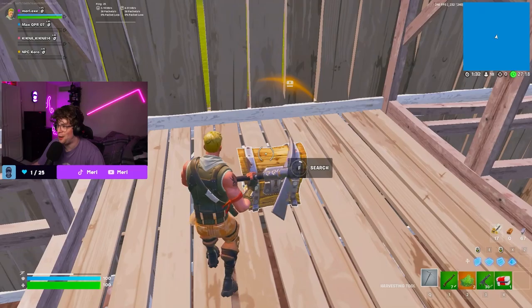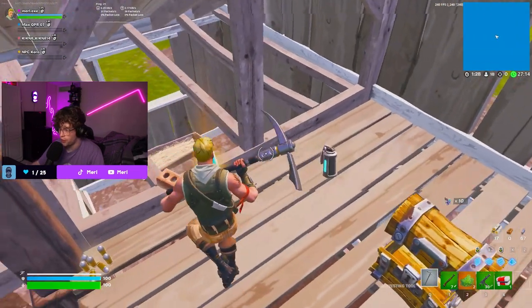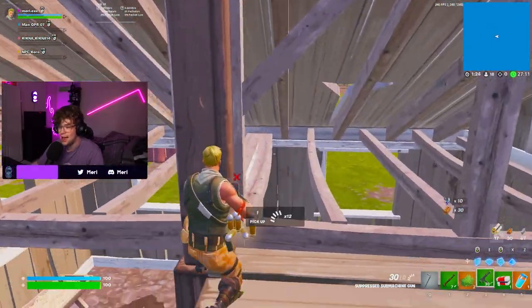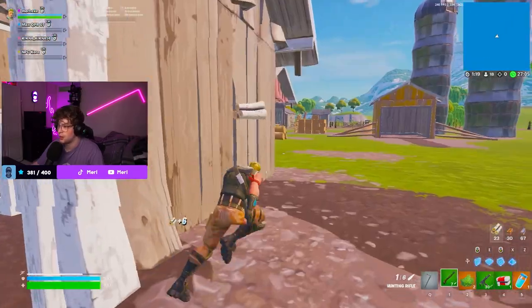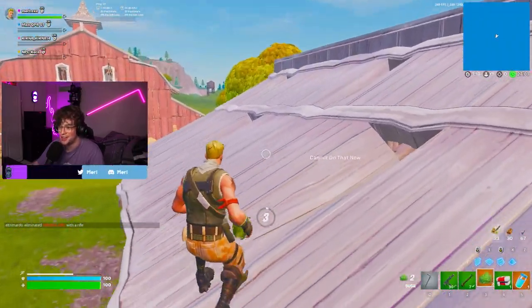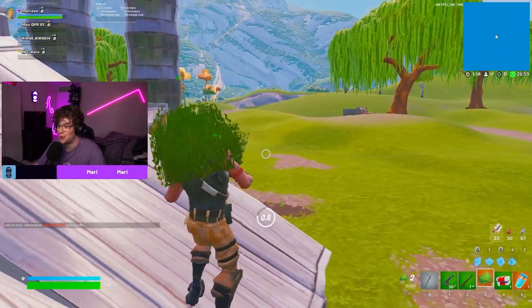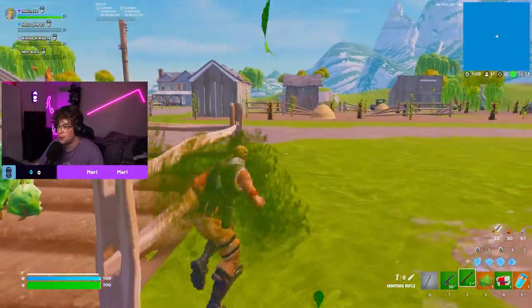Do let me know in the comments how you guys are liking Creative 2.0 and what is your favorite map so far. I believe this is set in Chapter 1, Season 2, so this is actually the realistic loot pool from back in those days. Look at this — the bush! They should unvault the bush, but to be fair, bushes like this aren't even on the Chapter 4 map anymore.